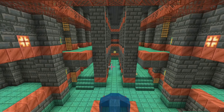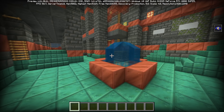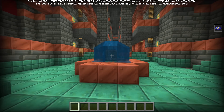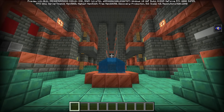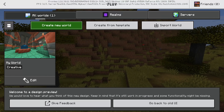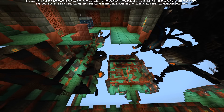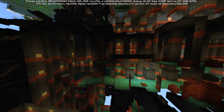Wait — there are like a ton of ladders missing! No way. Hold on — is this legitimate? I'm making another world. Locate structure: Trial Chambers. Did they get rid of the ladders on purpose?